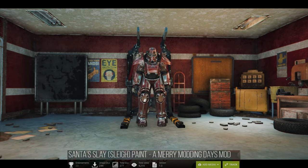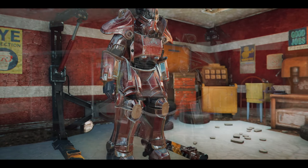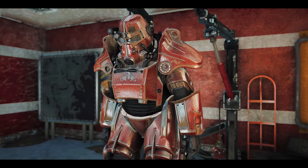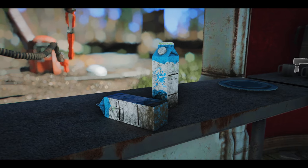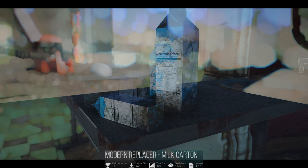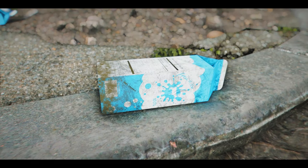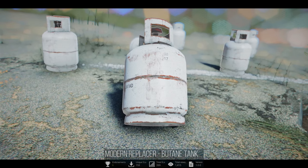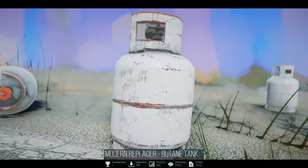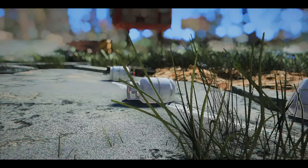Next up is Santa's Sleigh Paint — A Merry Modding Days. This mod adds a Santa-themed Power Armor paint set to celebrate Christmas. As Christmas is approaching, why not immerse yourself in the festive atmosphere with this Christmas-themed Power Armor paint set? Additionally, there's the Modern Replacer Milk Carton Mod, which transforms milk bottles into milk cartons, offering a choice between clean and dirty versions with a modern design that blends well with the atmosphere of Fallout 4. There's also the Modern Replacer Butane Tank Mod, which replaces the MR Handy Fuel with a modern butane tank in four color options with clean or dirty versions.